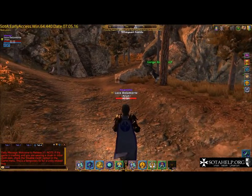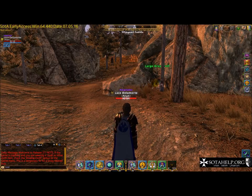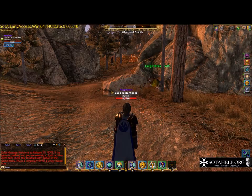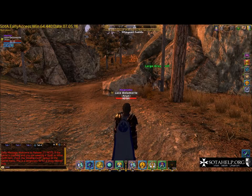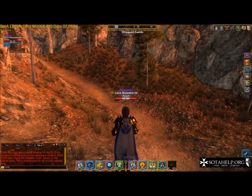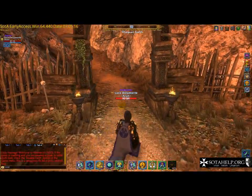So at level 61, when I come in here, this wolf is conning green. Green's not going to net me much experience. I believe the new colors are green, yellow, orange - they tried to do some colorblind studies to make sure colorblind players can see it. But even if you can't see the colors, you still have the skull indicator at the beginning. Obviously this area is too low for me - I just wanted to show the skulls and the conning system inside scenes. When I first started playing, they didn't have the skulls, so I was just running in, trying to kill stuff and dying.